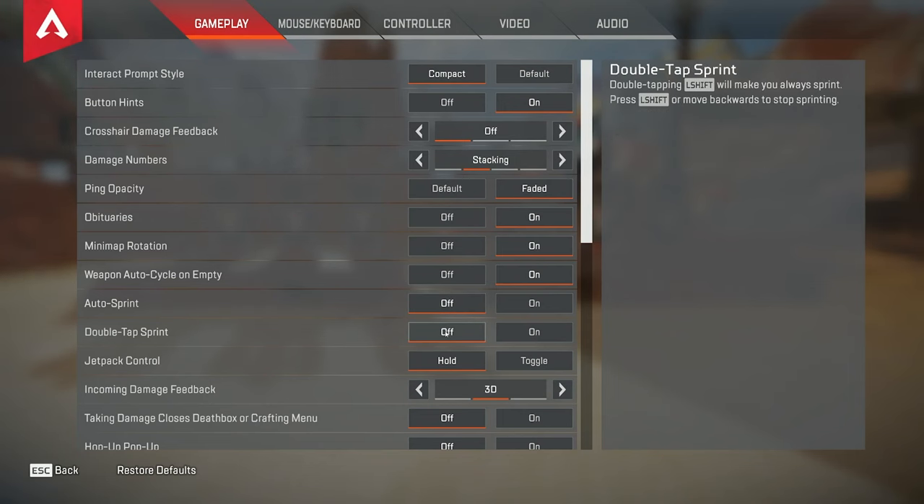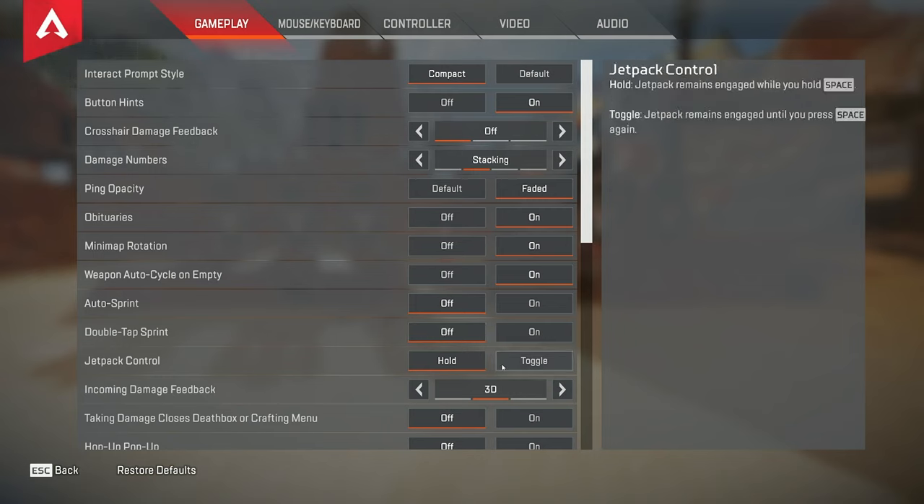Double tap to sprint — I don't think you need this, I don't find it useful so I have it off. Jetpack control you want to have on hold — this is for Valkyrie players. Having this on toggle is pretty clunky, so having it on hold makes it way more fluid.